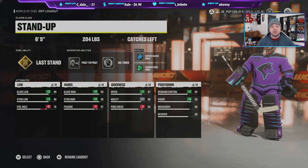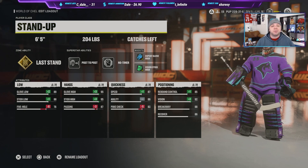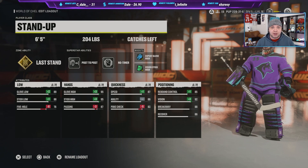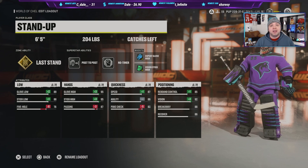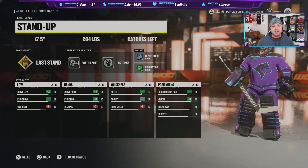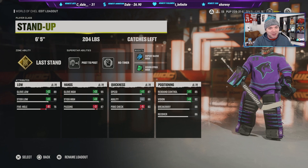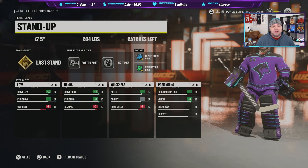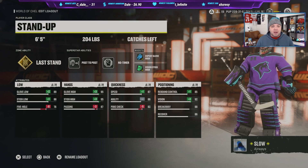We are running 6'5 — as tall as you can go — 204 lbs, last stand, post to post, and no timer. Boosts are expert glove high and vision stick high. I took heavily away from the five hole and passing categories and added those back into animation-based stats. Glove high and stick height are at 95 — it's going to be really tough to get those any higher. Rebound control is bumped up a bit, vision is higher to combat the grinder tipping build, and I took heavily away from poke check — I think it's a garbage attribute.